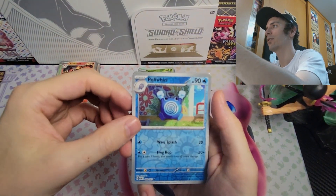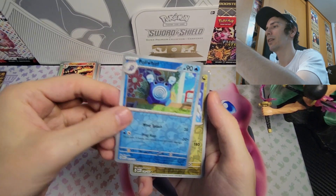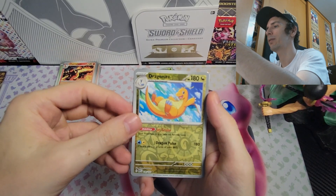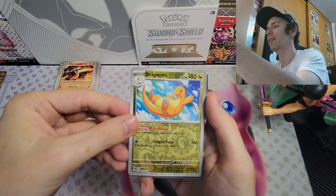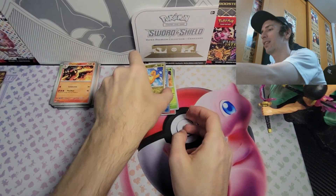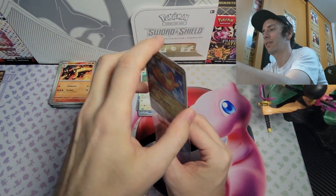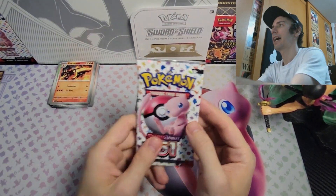We've got a Charmeleon. Oh, a reverse holo Poliwhirl — I should have one of those from earlier. Oh look at that, a reverse holo Dragonite! I just had a standard holo Dragonite so I definitely needed this one — really happy with that. And come on, come on — Charizard? I don't think it's Charizard, the border would be different. A Ditto — oh well, Ditto could transform into Charizard, right? I'll get this into a penny sleeve.